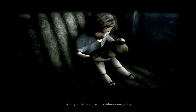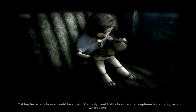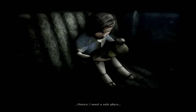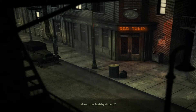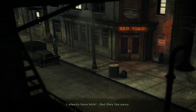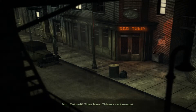And you still not tell me where we going? Someone is looking for this girl, and it looks like they would do anything to get her. Taking her to my house would be stupid — you only need half a brain and a telephone book to figure out where I live. Hence, I need a safe place. The game does like its exposition. John, you wait here and watch the girl. Now I be babysitter? It'll be good experience when you have kids. I already have kids, but they fall away. You left them in China? No, Detroit! They have Chinese restaurant. Whatever — just take care of the girl.